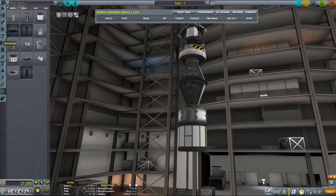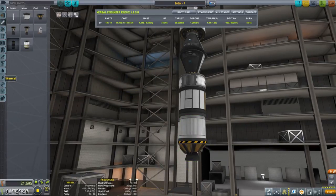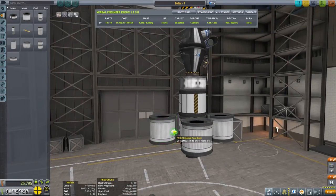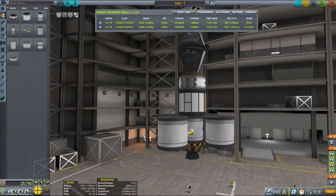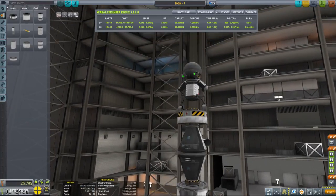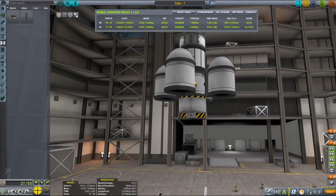We'll also add the Science Junior because that experiment is worth quite a lot. To get to IOTA we need a little bit under 2000 meters per second of delta-V, and I'll explain how I know that in a moment. For now let's focus on building the lander. I don't want it to be fully reusable, but we definitely want to recover as much as we can, especially science experiments because those are very expensive. Fuel tanks we can ditch.